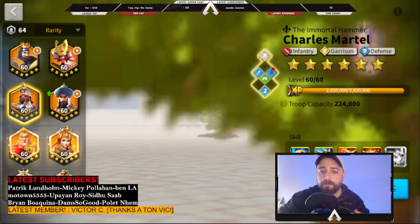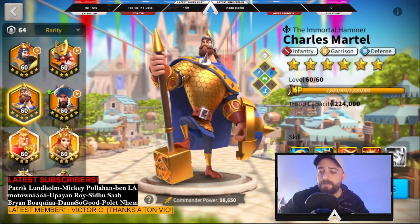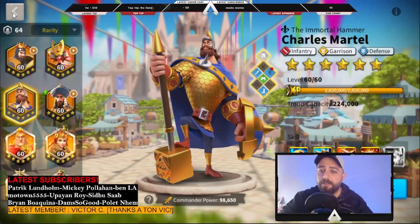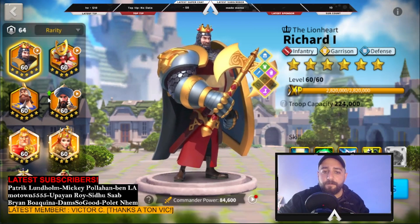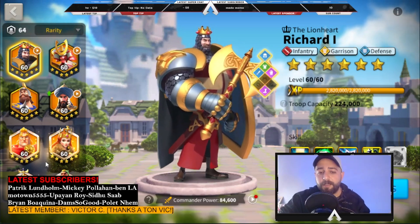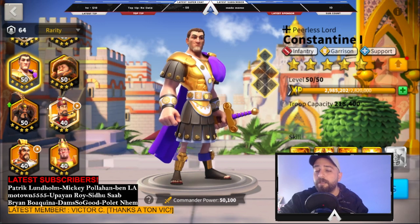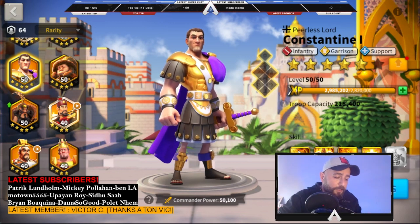For example, Charles Martel is a gold key commander — I haven't invested a single universal legendary sculpture on him. He's at 5535 and I already have 60 more sculptures, so only 100 left to fully max him out just from gold keys. The second group of commanders to avoid is early game commanders with low shelf life. For example, my mistake was taking Richard to 5511 — 5111 is actually good enough because now Richard is only used for farming or chaining barbs.